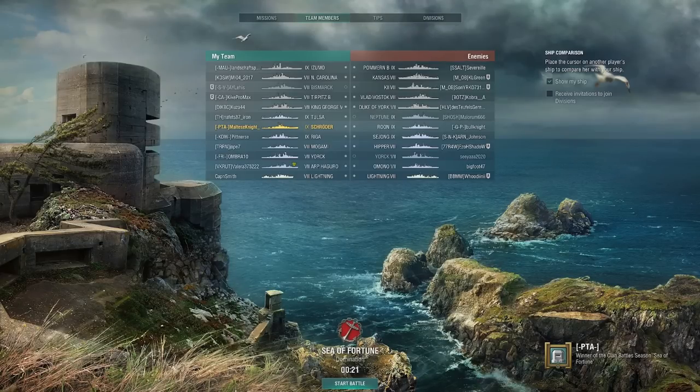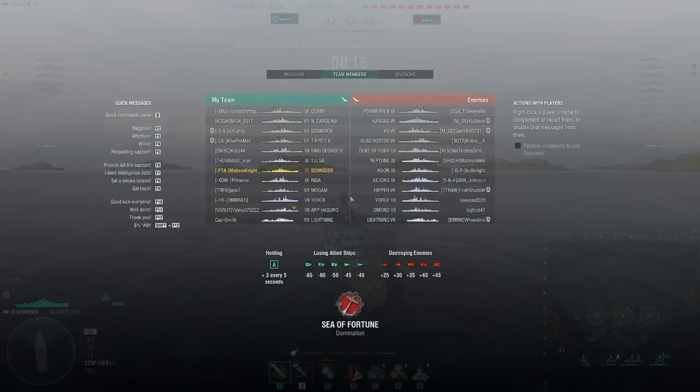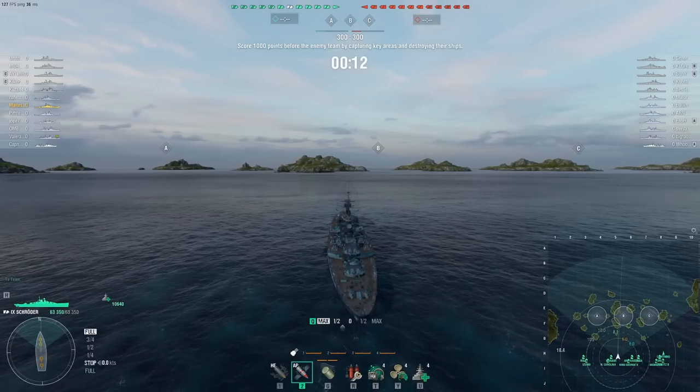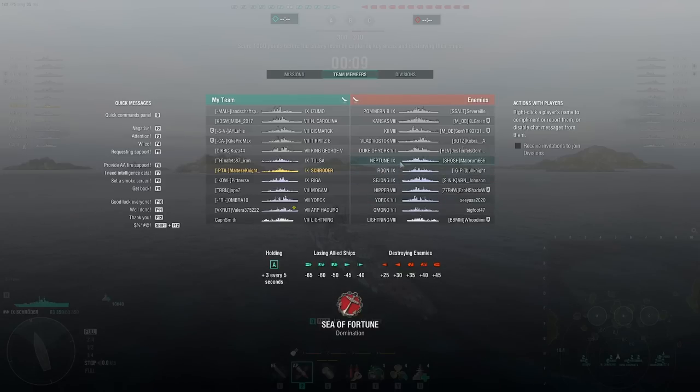All right, here we are on Sea of Fortune with the Schroeder on secondary spec. We're going to go left side, A side, since we spawned closer to that side. Matchmaking includes Neptune, Rune, Dejong, Hipper, York, Omono — only one destroyer — and a Duke of York.